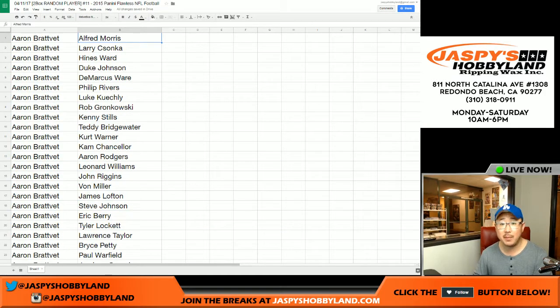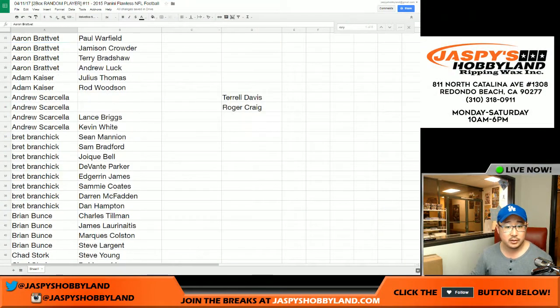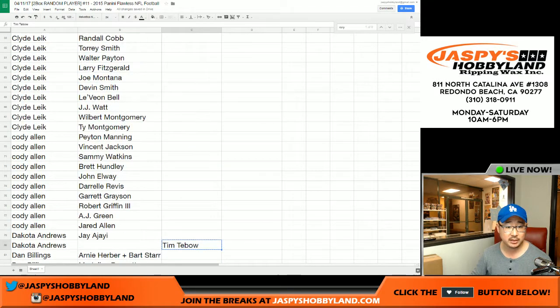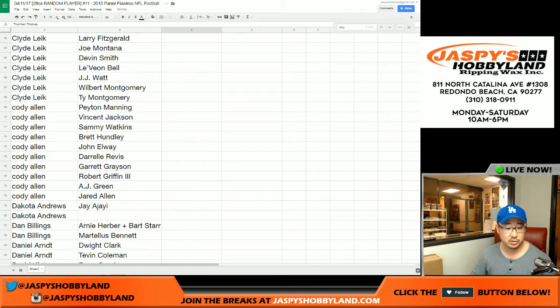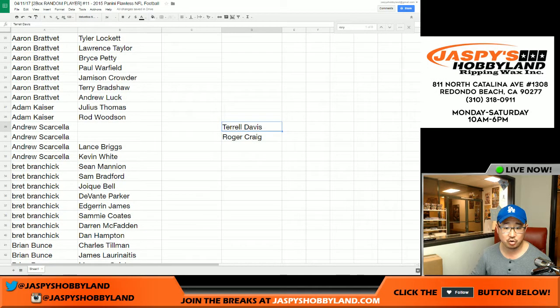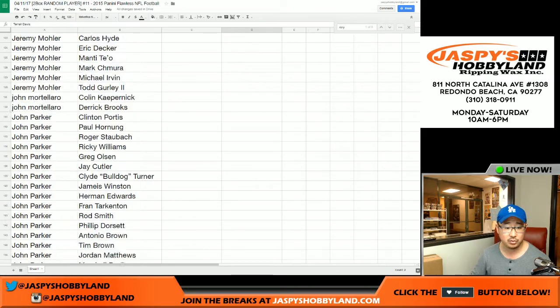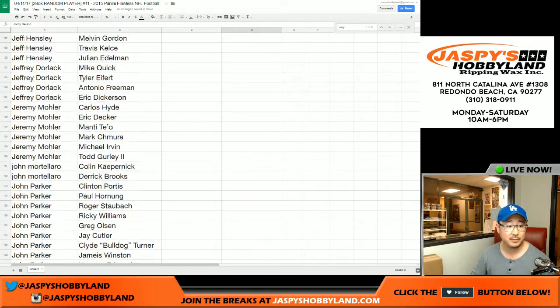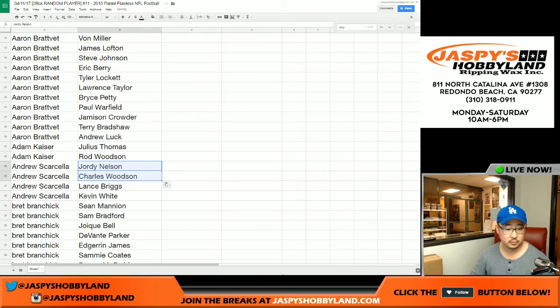So there you go, folks — that was the randomizing portion of the video. I'm going to pause the video, and when we come back, we're going to see if there's any trades. Welcome back, folks — there were a couple of trades actually. The first trade is in column C: Thurman Thomas for Tim Tebow. So Dakota sends away Tim Tebow to Chris, and Thurman Thomas goes to Dakota. There was another trade in column D: Terrell Davis and Roger Craig being sent all the way down to Rory. So Rory now has Terrell Davis and Roger Craig, and sends away Jordy Nelson and Charles Woodson all the way back up to Andrew S.